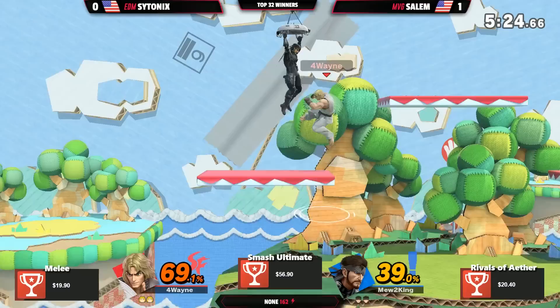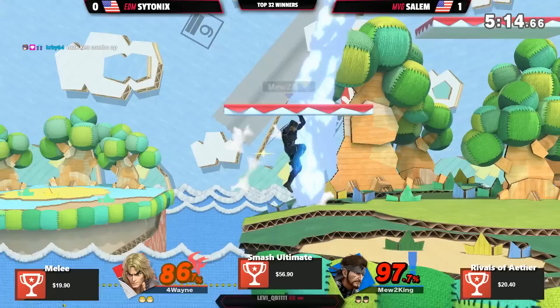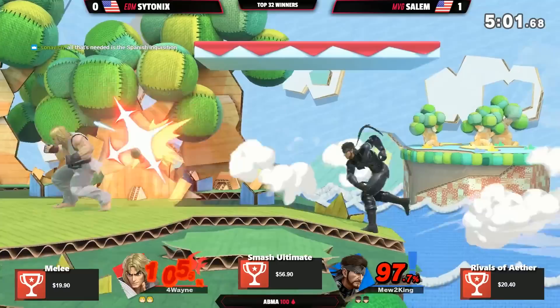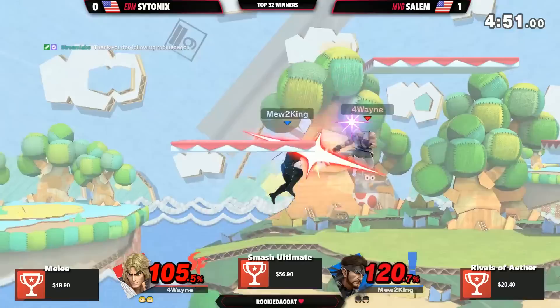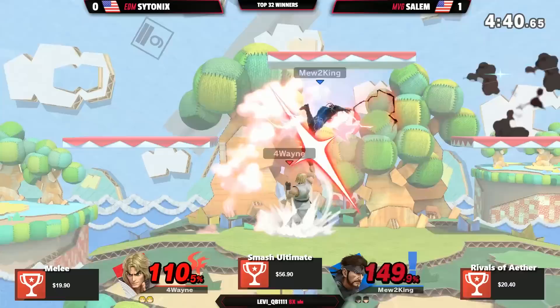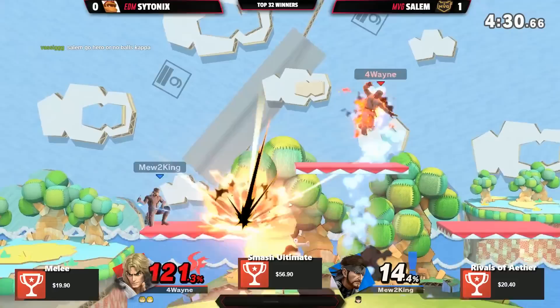Salem uses the multi-hit of Nair. Interesting ledge attempt. Snake goes high, giving him options to zigzag. Another up-B because it would kill if it hits and there's a platform right there — definitely something Ken wants. The stage's low ceiling and side platforms help a lot. He got the fair to up tilt. Down throw, but he's getting nothing off these throws outside of the throw damage. Another very close game. Ken did a ledge roll. Salem did a ledge roll too — but rolling behind this character is not the best.